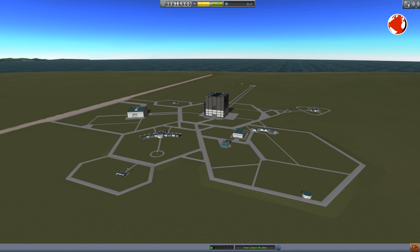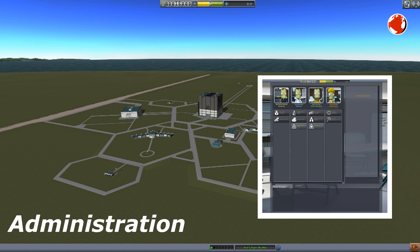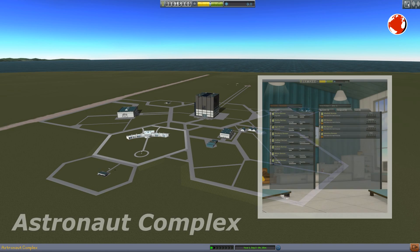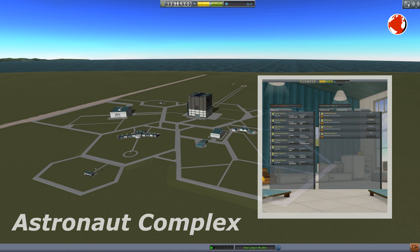We are here at the bottom. This is the administration building, from where we can manage and balance our resources like funds, science and reputation. Next up is the astronaut complex, where we can hire pilots, scientists and engineers to extend our crew.